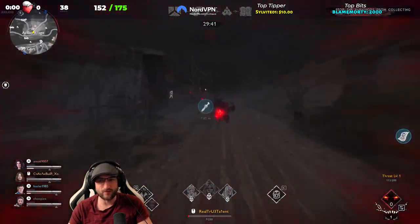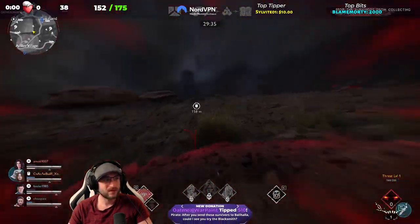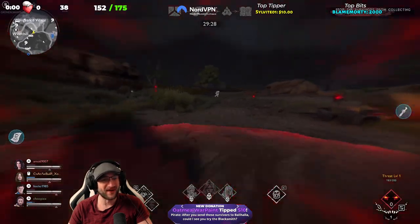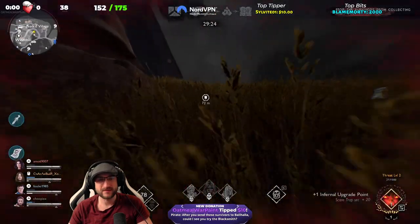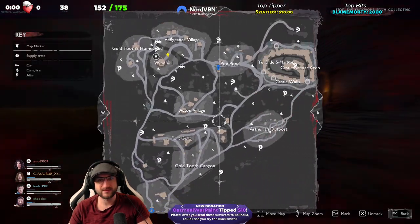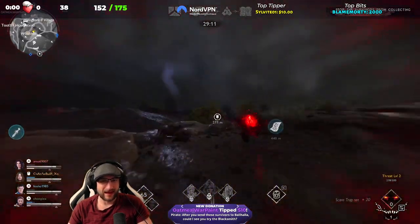This is just so you can level up. The bottom right is your leveling up. After you send these survivors to Valhalla — I could try the blacksmith, yeah. I'll have no idea what I'm doing, but yeah. Build request — I'm going demon powers to try and find them. They're not here.